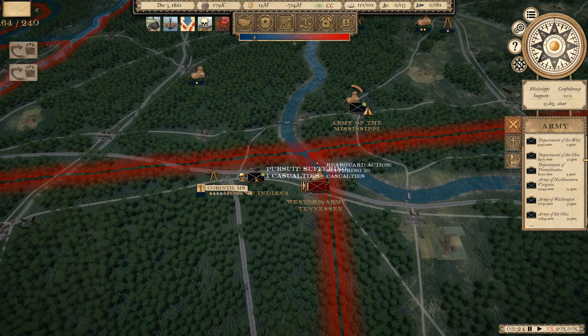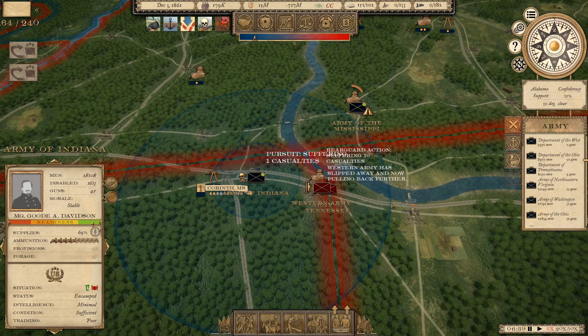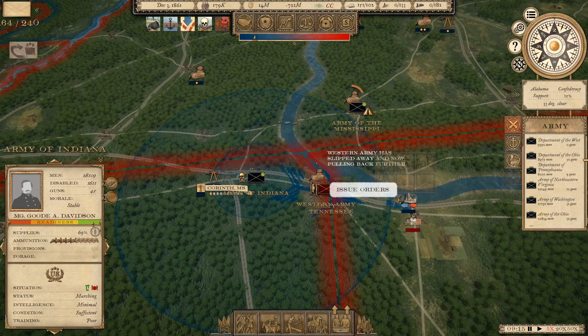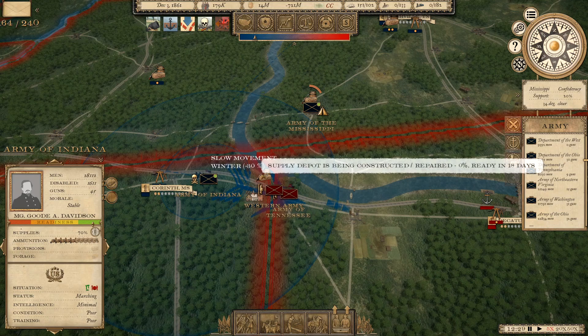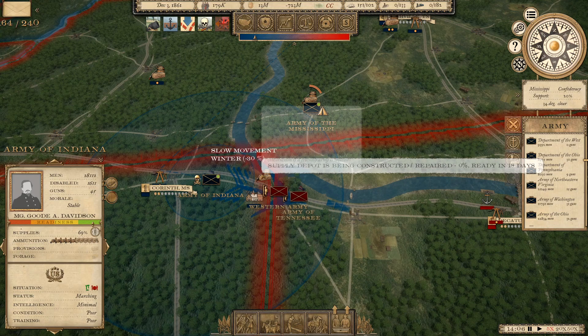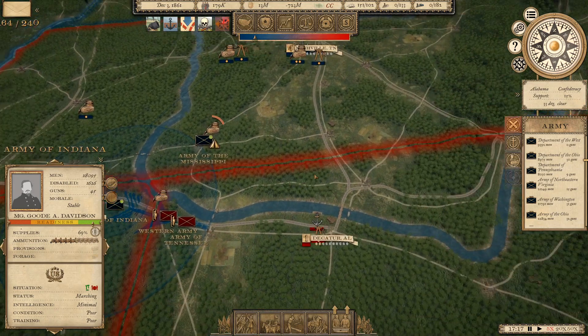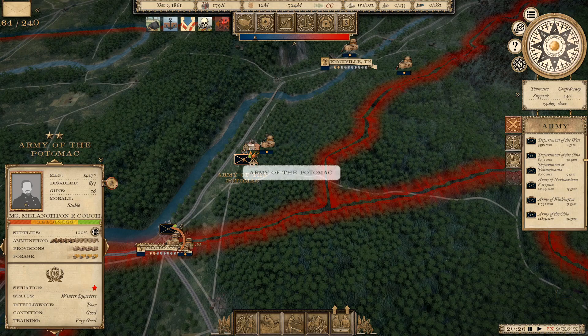The Western Tennessee Army is withdrawing and we are pursuing. Keep moving. He's trying to build supply depots as well. Should have thought of that before, buddy.